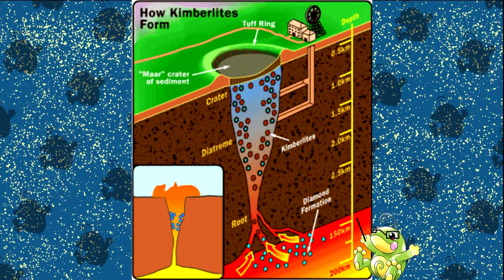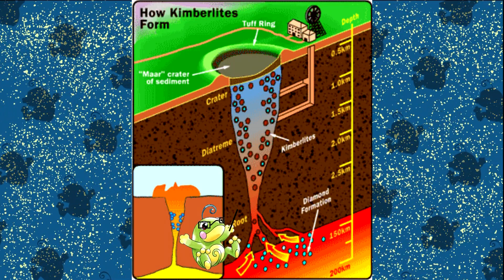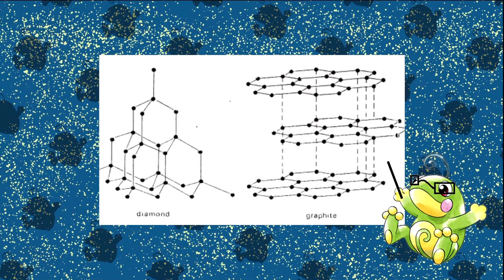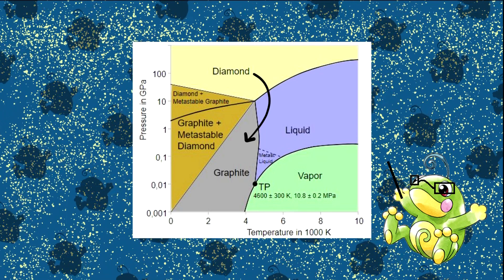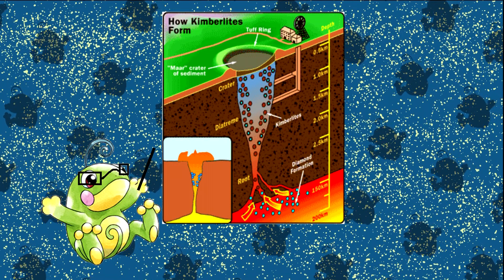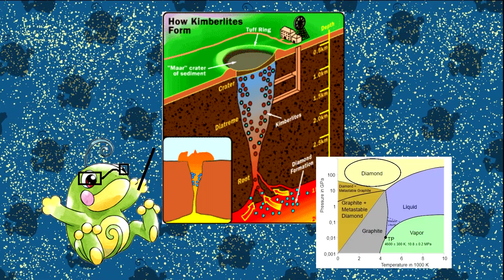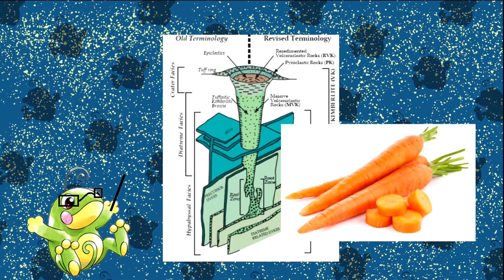Diamonds form deep within the Earth's mantle, and will take a ride on these rapidly ascending melts to reach shallower depths. If diamonds get to the surface slowly, the crystal structure will destabilize because of the slow lowering of the temperature and pressure, and revert into graphite. It's the rapid ascension of the diamonds that doesn't allow time for the diamonds to revert, and they remain as-is close to the surface within these Kimberlite pipes. And this is what a Kimberlite pipe looks like — very carrot-shaped in my opinion.